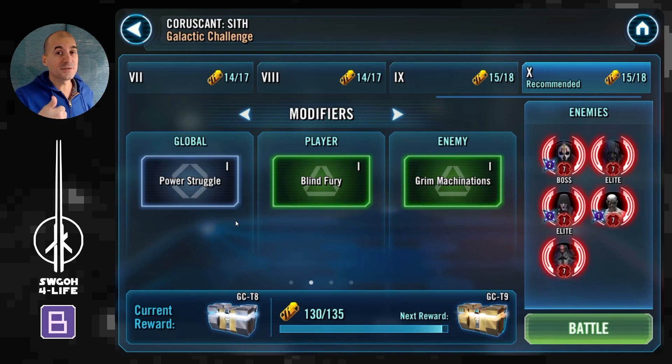First, I'll do First Order on tier 10 with no Supreme Kylo Ren. Then I'll show you that if you do have Supreme Kylo, this is going to be a very easy and straightforward challenge. Finally, we'll do the No Tanks feat using CLS Rebels. If you're just interested in the battles, you can skip through using YouTube chapters below, but otherwise let's just get into it.